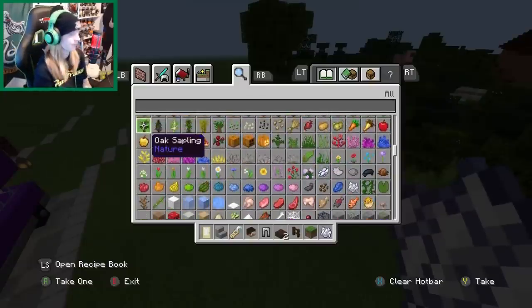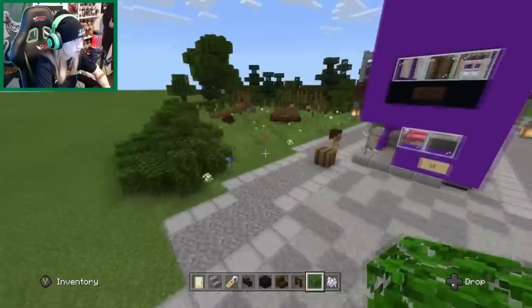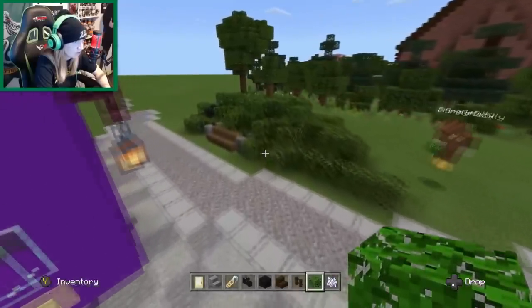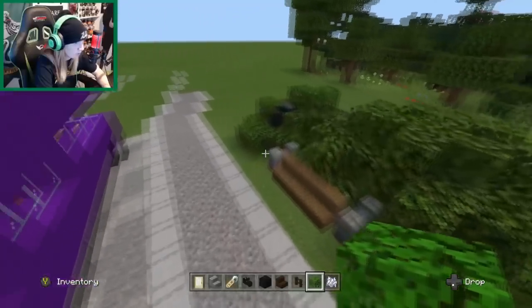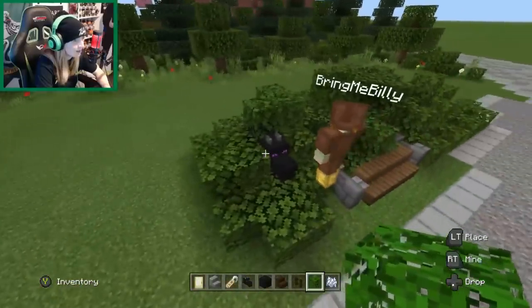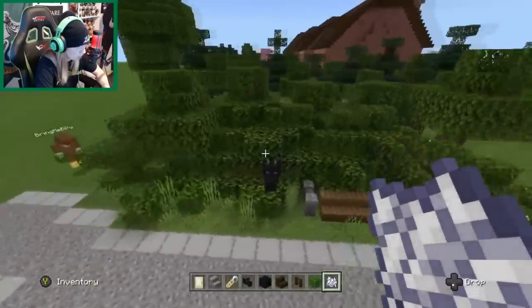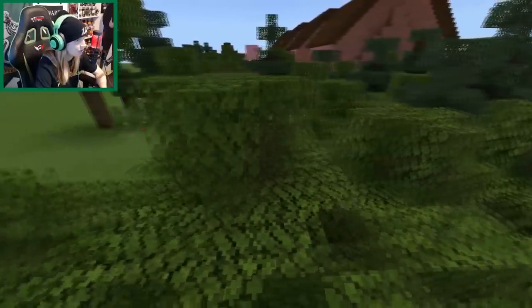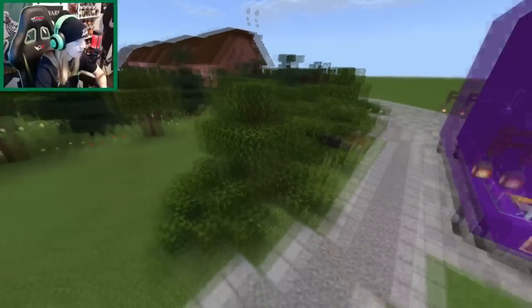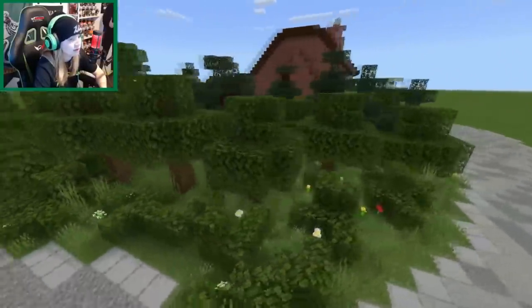Should I put Sirius Black back where he was? Now we're making this side. We have done the park. Doing the bench this side, which Harry's staring at before the night bus comes. And Sirius Black is coming out the hedge again. Looking good! And with that, I think we're pretty much done here. Billy's just putting some last trees in around there to build it up a bit.